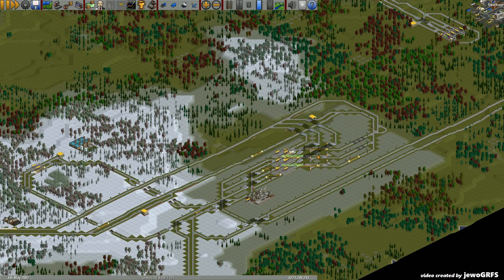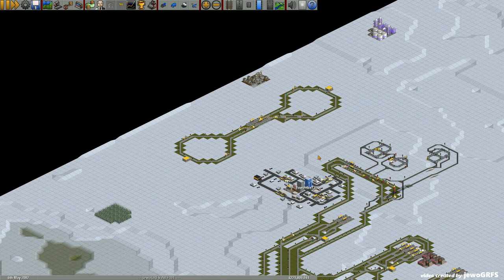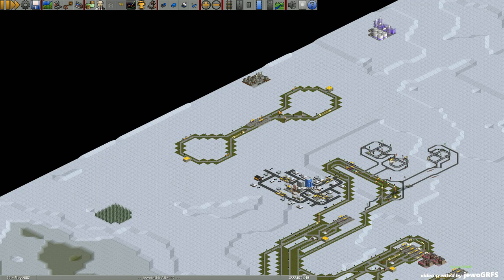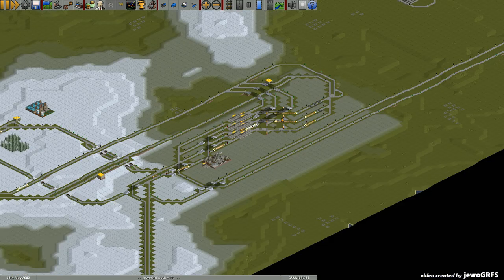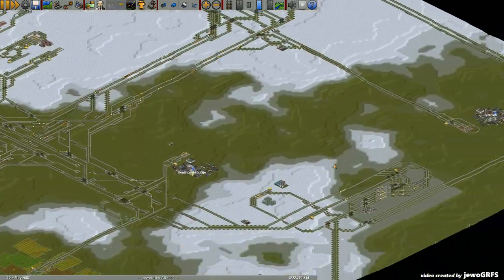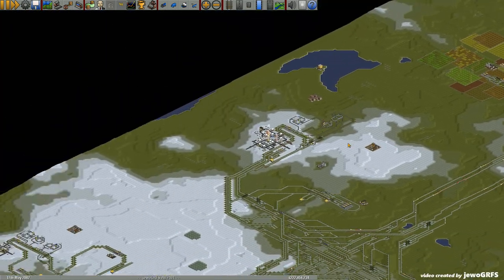The station didn't work until I built this — let me turn off the transparency for trees. So I built this and it started to work here, and after that it started to work here. But before that I got crashes all the time. So before I built this, this station didn't work — but we will talk about this later. The main reason I'm doing this is the feeder.